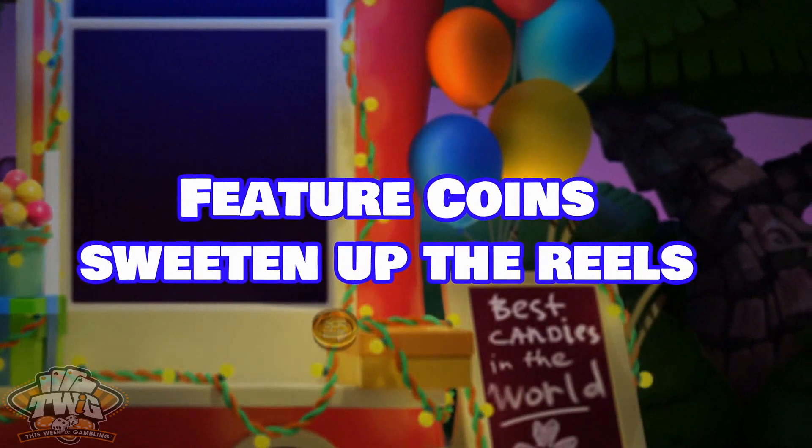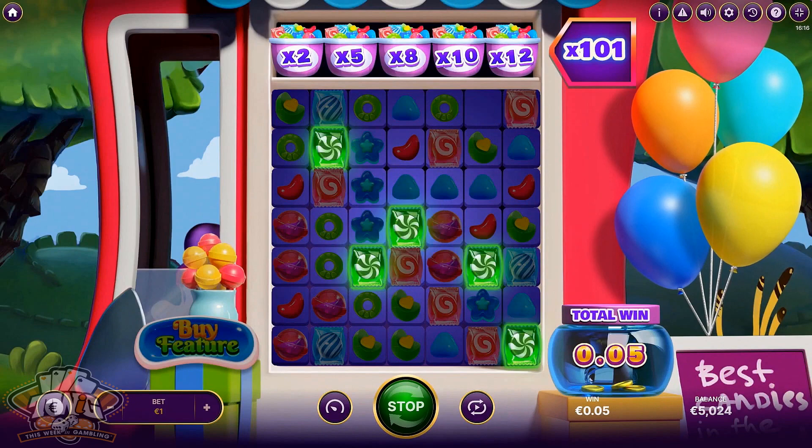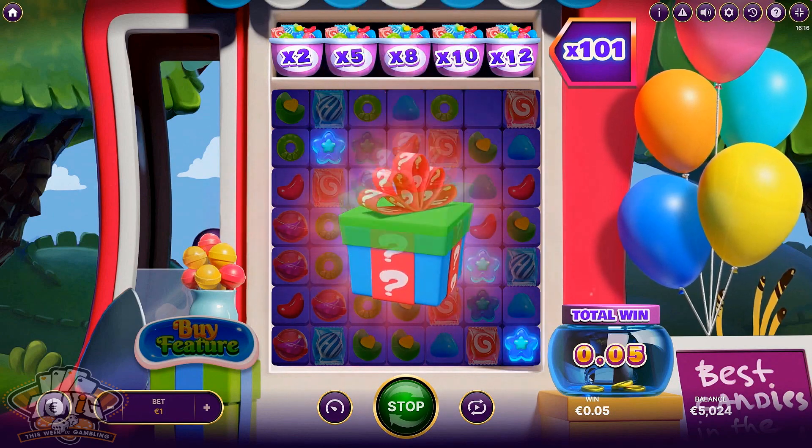There are featured coins, which can land at any time and award bonuses, plus a conveyor belt of multipliers that moves across the top of the reels and can drop down to increase your wins.